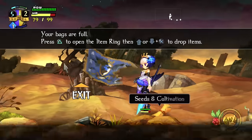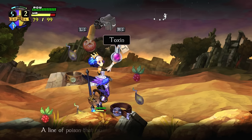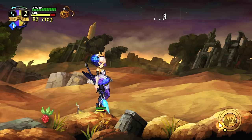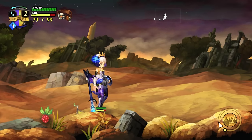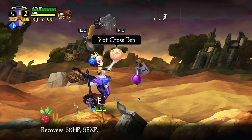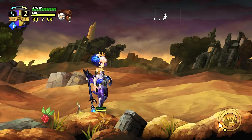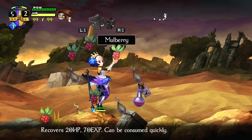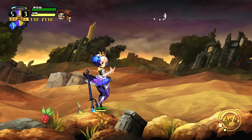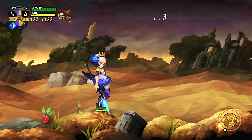Right now I can't pick things up because the bags are full — a constant problem in the old one. You basically only have two bags and all your stuff is mixed together. You can free up space by eating items, which gives you experience — specifically hit point experience. I remember spending countless hours grinding to get more hit points because the game was hard, so you want to do as much of that as you can.